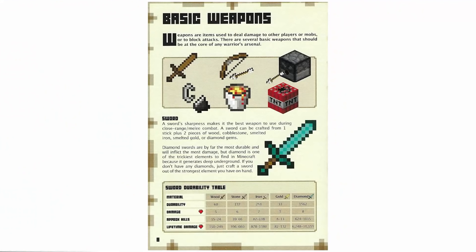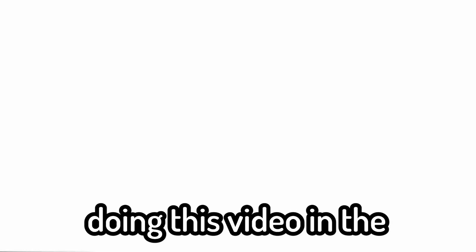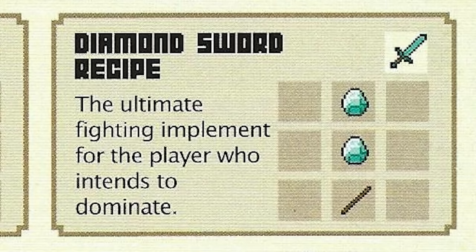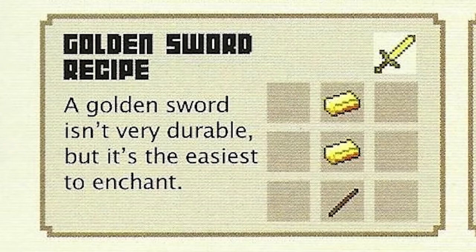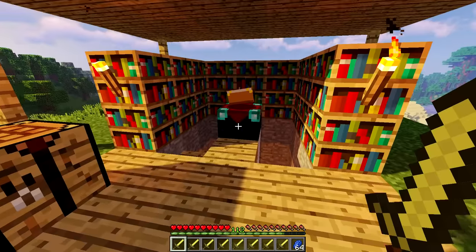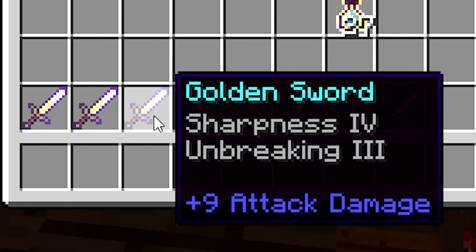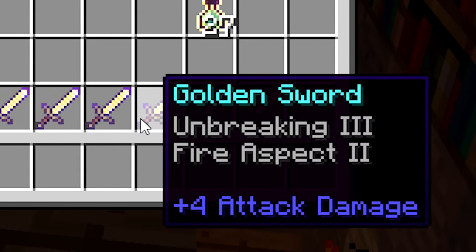The first page seems to be about swords and other basic weapons. Keep in mind that the copy of this book was released before the 1.9 update, so it won't be covering things like axes or shields. We'll actually be doing this video in the 1.7 version. This page, of course, recommends a diamond sword, but did you know that golden swords are the easiest to enchant? I tested this theory out myself, and I did indeed get much better enchantments than I did on other swords I tested.